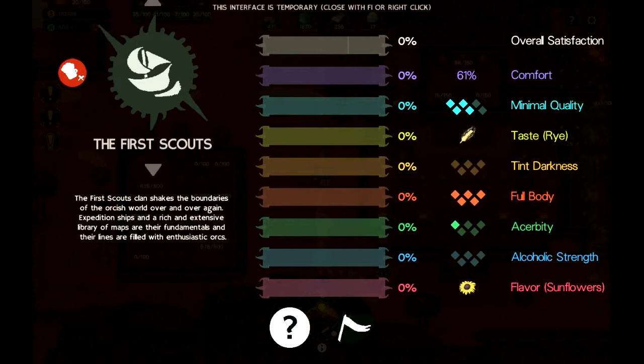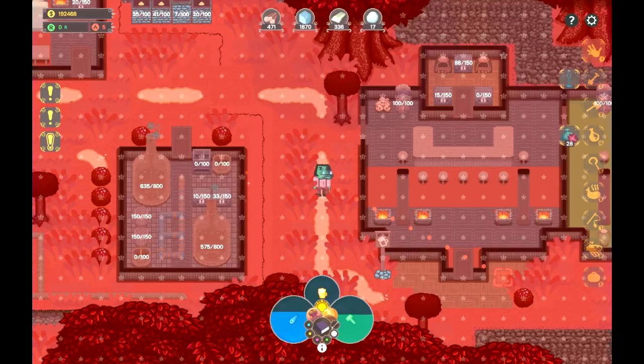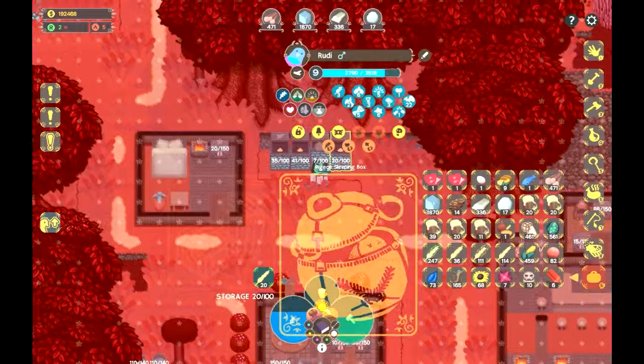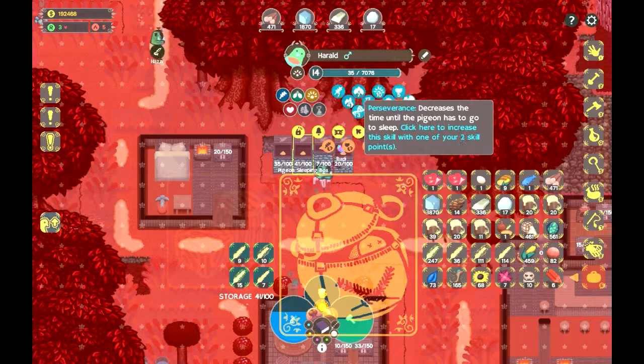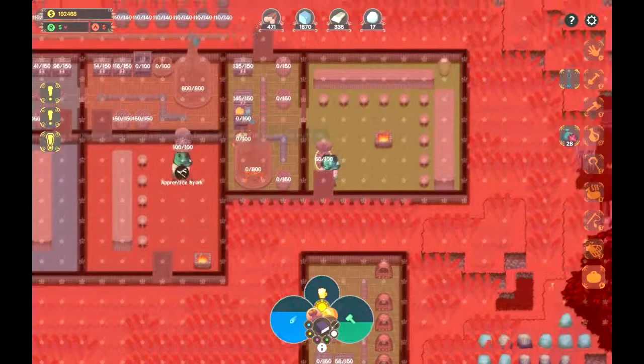Hey, new point to spend. Let's go with the bucket — 100,400 units of water per barrel, that's pretty good. Let's go check the quality of beer, because we've got to have some batches by now.